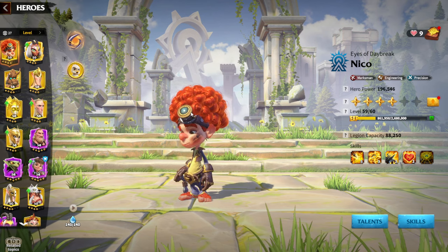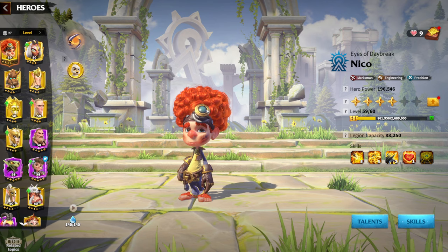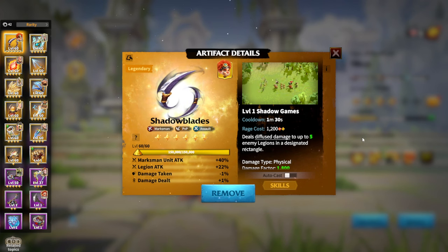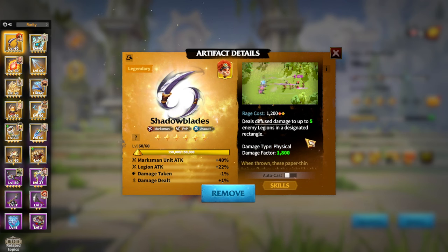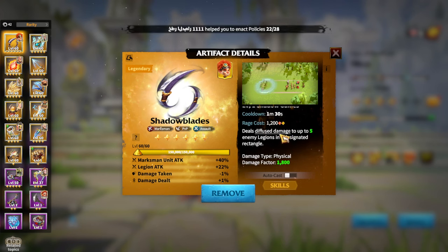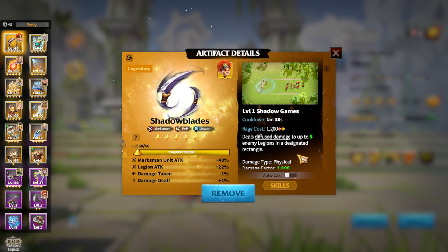Let's talk about marksman, my main and favorite legion type. First, artifacts that everybody can get regardless of whether you are free-to-play or pay-to-win: Shadow Blades, obtainable from universal normal keys. It's a straightforward assault-type artifact — every single stat is an attack stat, and its skill deals damage to up to five enemy legions, which is great for dealing a lot of damage on the battlefield.